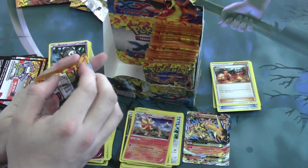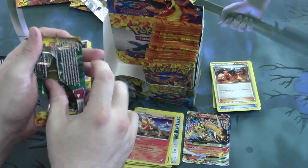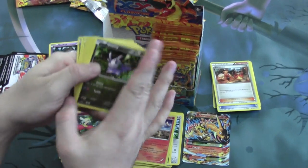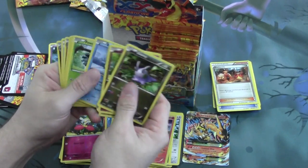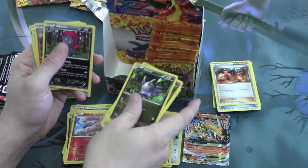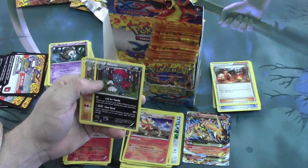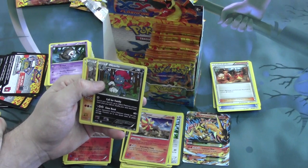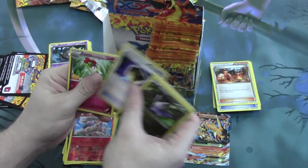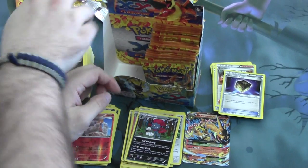Final pack of the left side row. We have a Reverse Torkoal. Weavile is pretty excellent for the Rare. With Call for Family for 1 energy, you can search your deck for up to two basic Pokemon and put them on your bench. Pretty excellent. And another Protection Cube — those will be coming in handy.